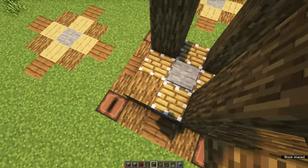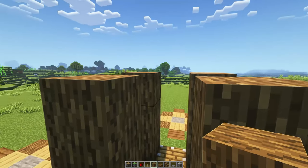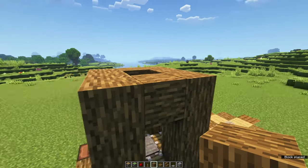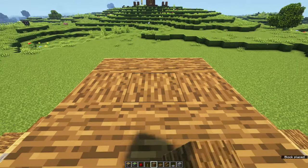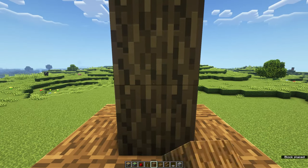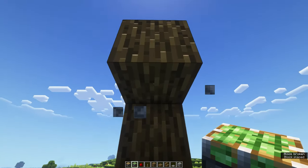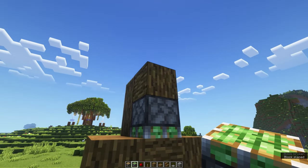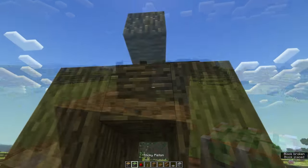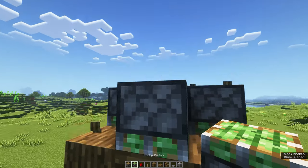You can then place pillars of oak wood on each of the corners three blocks high and connect them on top. Now it's time to place four sticky pistons facing downwards on top of each of the entryways. We are going to use these sticky pistons to push down the oak logs one level in front of the eyes of the skeleton so that it won't be able to see you when you're operating the farm.